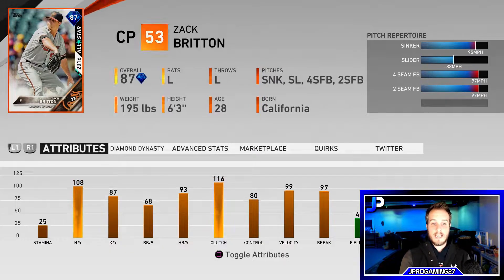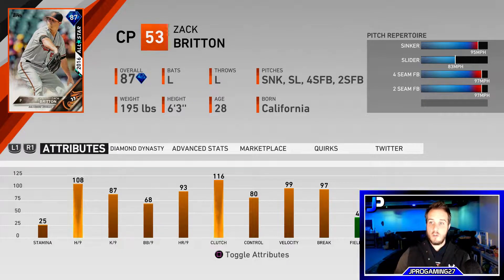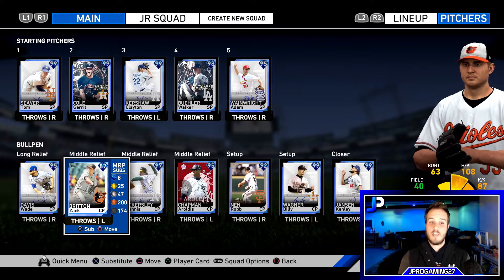The second card is the 87 overall Zach Britton, who is very tough to hit in lefty-lefty matchups. He has 108 hits per nine, 87 K's per nine, 68 walks per nine, 93 home runs per nine, 116 clutch — so when he comes in with a runner on base he gets a boost — 80 control, 99 velocity, and 97 break. His pitches are a sinker, slider, and two-seamer, and he can touch 97-98 mph.